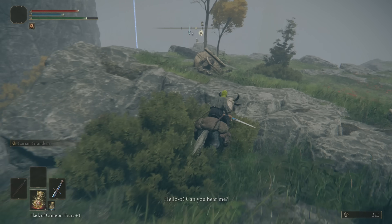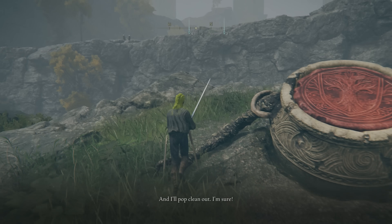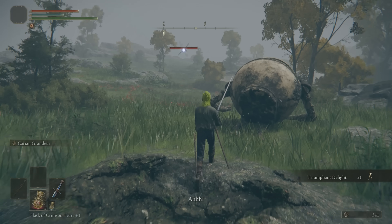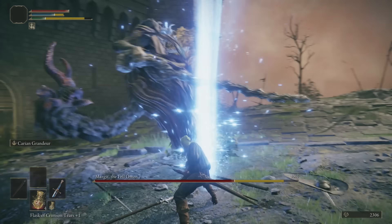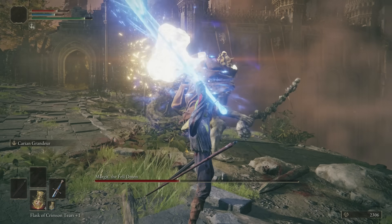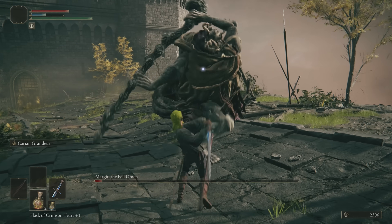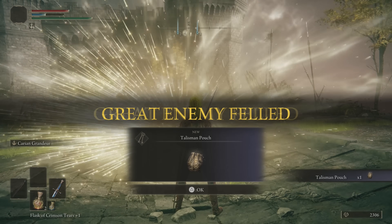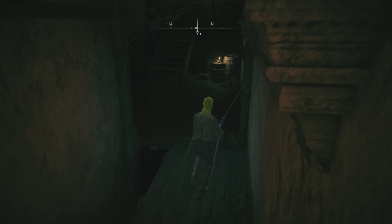Now in my last run I did Alexander's entire quest, but this time around I just went for him immediately. Once my sword was at plus four, I made my way to Margit. The main reason I defeated him early was to acquire another Talisman Pouch, just so I could equip the Jar Shard.